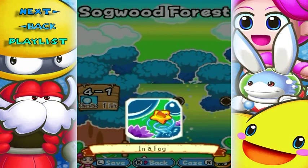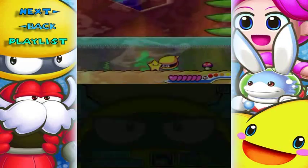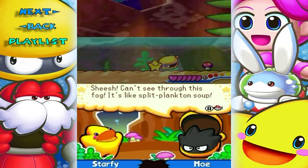Sawgut Forest 4-1 in a fog, hopefully for realsies this time. Looks good, looks good — all that mushroom kind of had an effect, but whatever. As long as it doesn't black out the whole screen. Sheesh, can't see through this fog. It's like split pea soup.